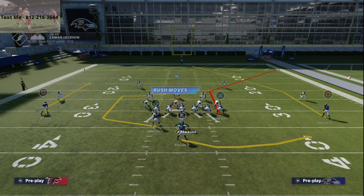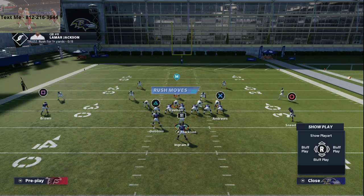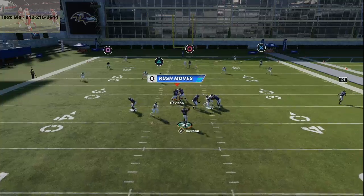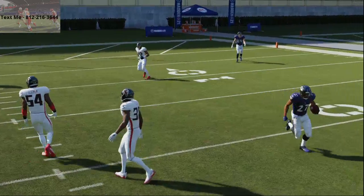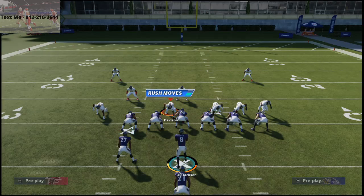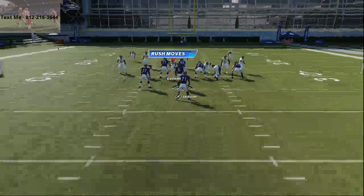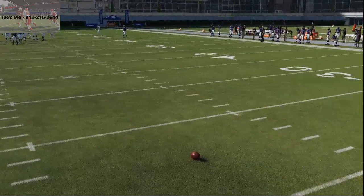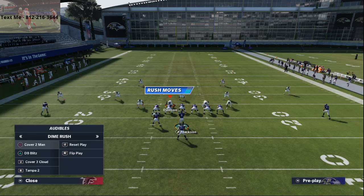You can do some really creative things like motioning Sneed in here, and what you'll see is you've got a really good zone-beating concept over the middle field. You have a one-play touchdown against Cover 3, which I'll show you right now. When you go through this, you've got a one-play touchdown against Cover 3 — and I'm pretty sure you have a one-play touchdown against Cover 4 as well.